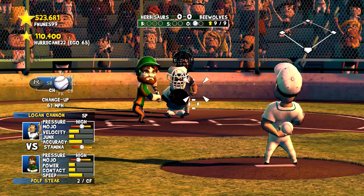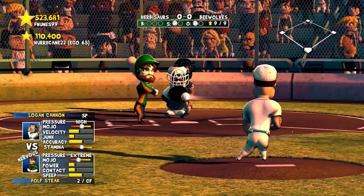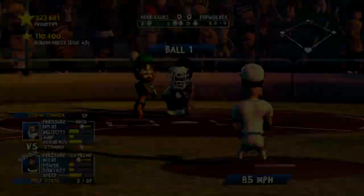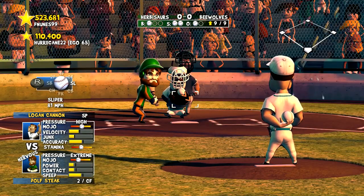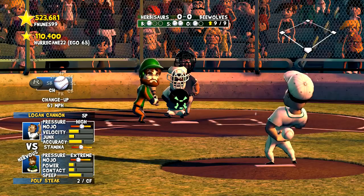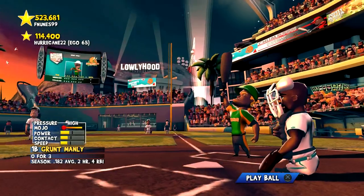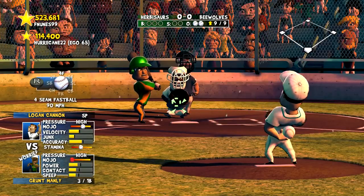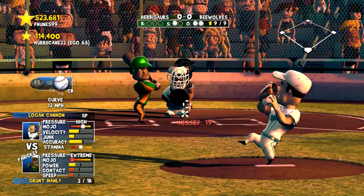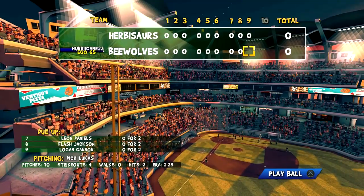We're in the ninth inning, still scoreless. Still have Logan Cannon on the mound — his stamina is pretty good, his ratings have barely dropped, so he's going nowhere. The changeup fools them, then Grunt Manley gets a ground ball back to Cannon. Nine scoreless innings — but it might not be enough because we have the bottom of our lineup due right now.